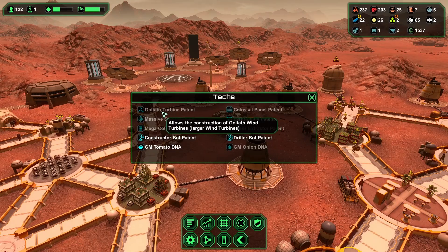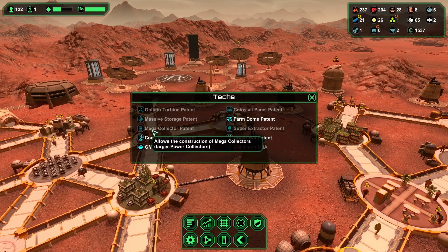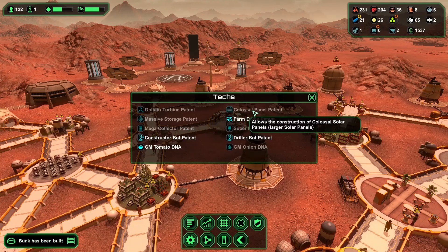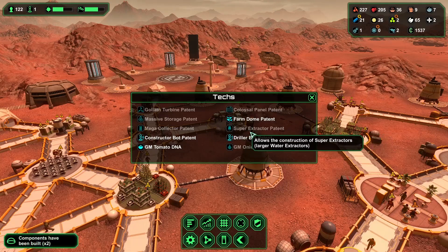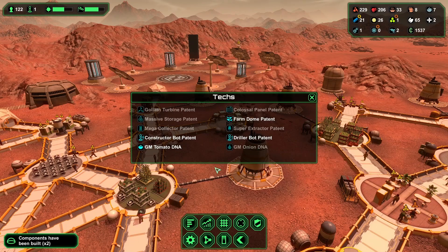I still need the wind turbine, the storage facility, the collector patent, the solar panel patent, the extractor for the water, and of course the genetically modified onion DNA schematic. I need that too.